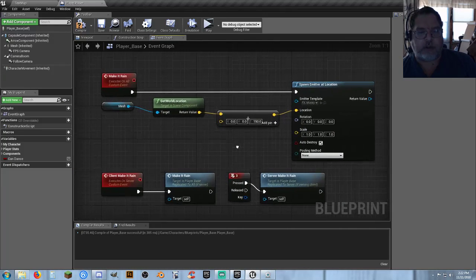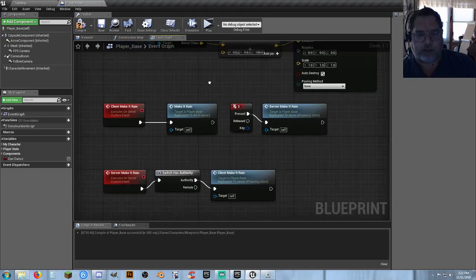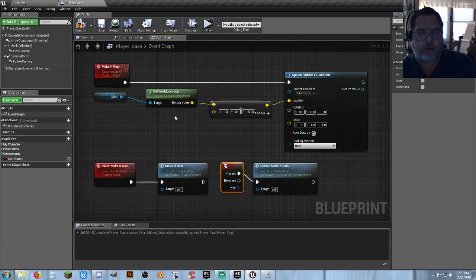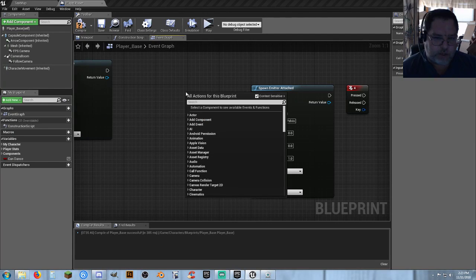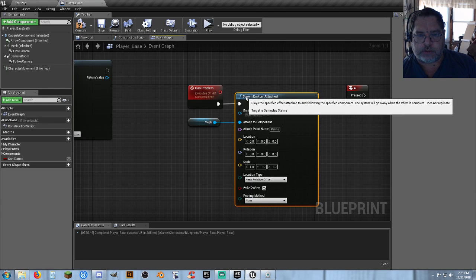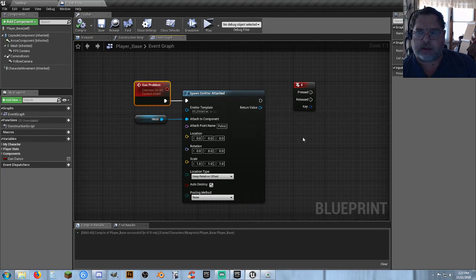So in the example here — if I show you the example of the money flying through the air — this is probably going to confuse you just as much as anything. The actual custom event that I make to actually make this work, instead of just off the key press and saying everything works, is I'm going to create a custom event and it's going to be multicast. I can do custom event and we're going to call this 'gas problem'. Again, I want to make that multicast. Now this is not going to fix the problem — just by doing the multicast, because it's executing it as a multicast item.